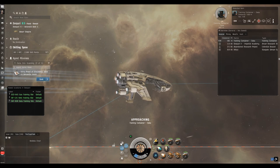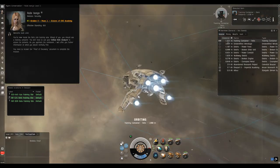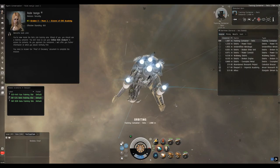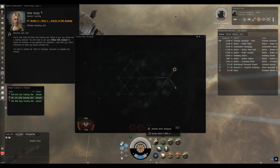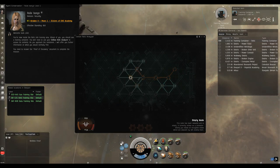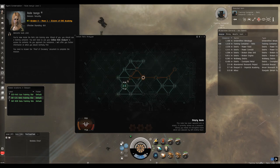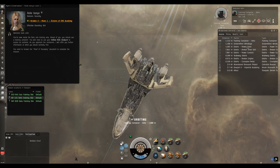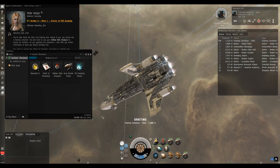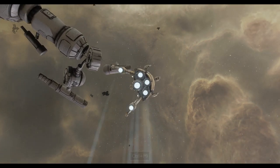We hand in the data site mission and get the next one — to find and hack the relic site, which we've already bookmarked so we can go straight there. Remember to switch your data analyzer for a relic analyzer while docked. We're on the relic site now, getting into range. We start cycling the analyzer and follow the numbers — we find the node and click it away. Sometimes stuff along the grid will run down your hit points, but you get stronger as you skill up and fit modules and implants.